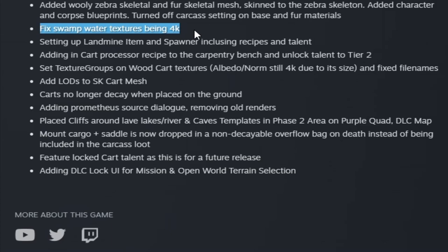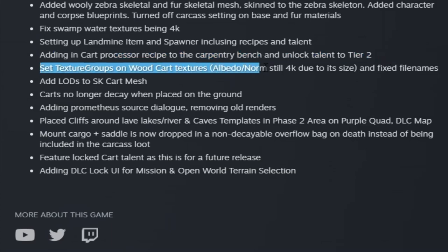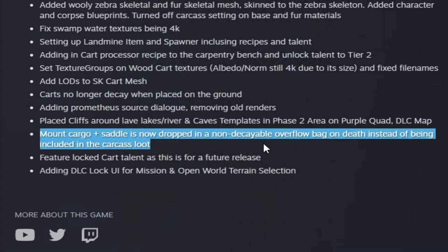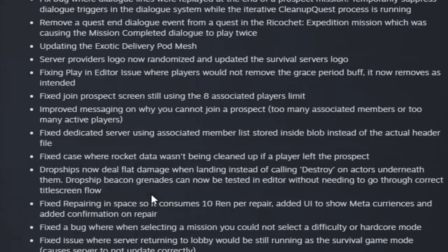Sounds like we're going to get a cart. They also made swamp water textures 4K, set up the landmine item and spawner including recipes and talent, added a cart processor recipe at a carpentry bench unlockable in tier 2, and carts no longer decay when placed on the ground. Mount cargo and saddle now drops in a non-decayable overflow bag on death instead of being included in the carcass. The cart talent is feature-locked for a future release.